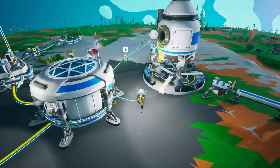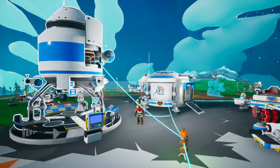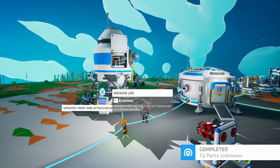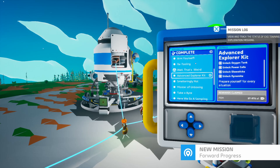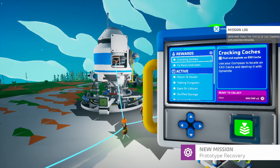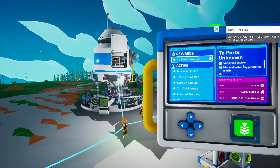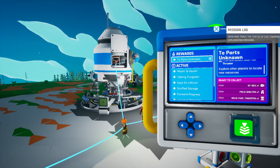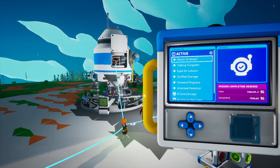Backpack full. Alright. Nice. Now, before we go, let's see what quests we have. We get three exo chips for that. That gets us an extra little RTG, a field shelter, and a solid fuel thruster. Nice, nice.